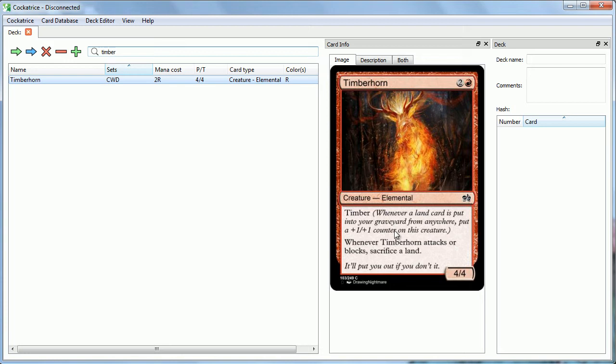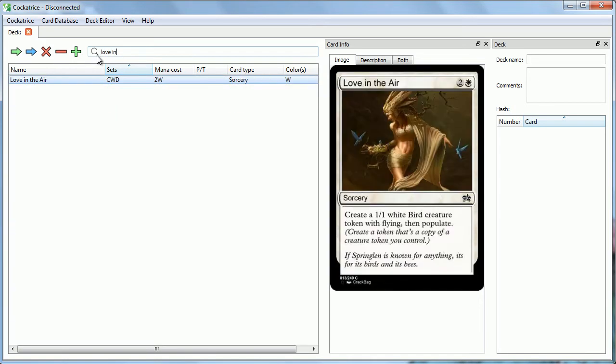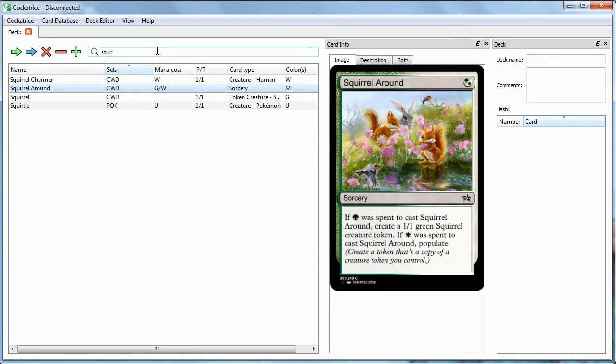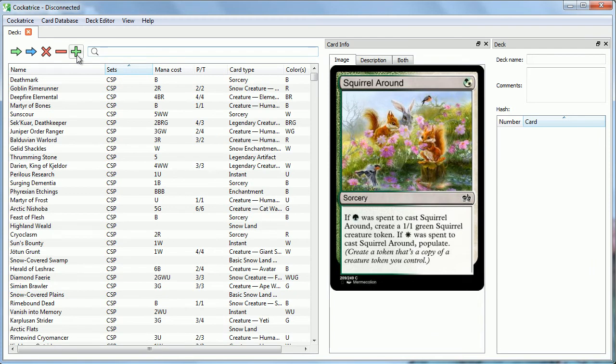The green-white spring mechanic is a returning mechanic: Populate. We have Love in the Air, where you create a 1/1 white bird creature token with flying, then you Populate. And Populate says you create a copy of a creature token you control. There are lots and lots of tokens in this set — birds, and also a returning favorite, Squirrels. We have Squirrel Charmer and Squirrel Around that both make squirrels. So there's lots of awesome tokens to populate in this set.